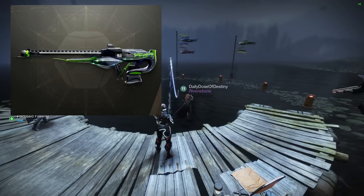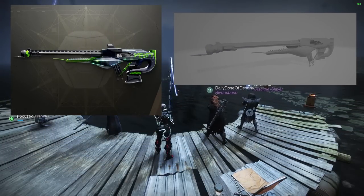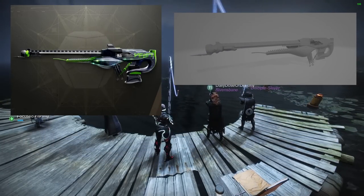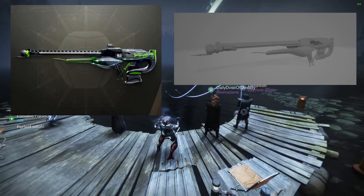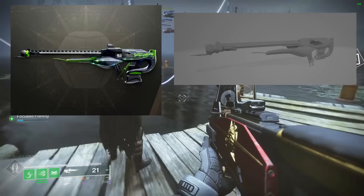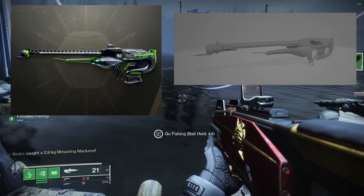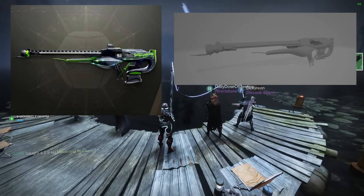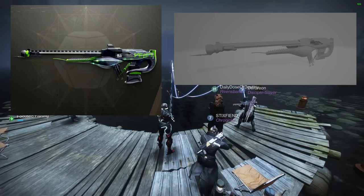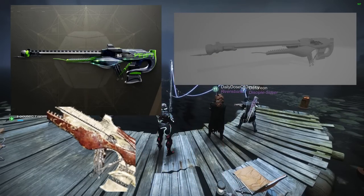Wicked Implement will be the brand new Scout Rifle. It is not from a secret mission or a quest — it's from doing Deep Dives, which will be available in week 2. There will be no secret mission or quest. It is from the Whetstone Encounter in Deep Dives, which will be available tomorrow.